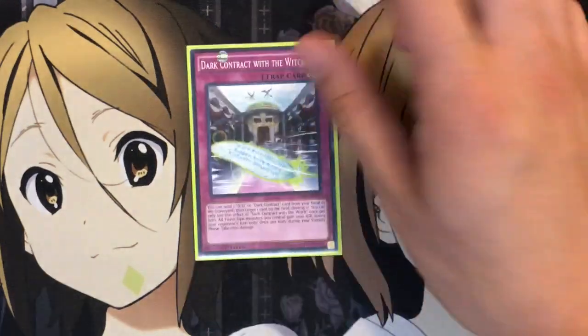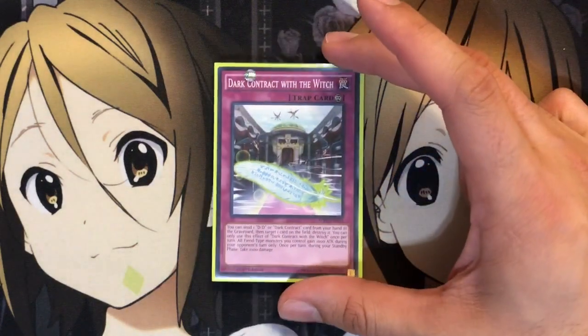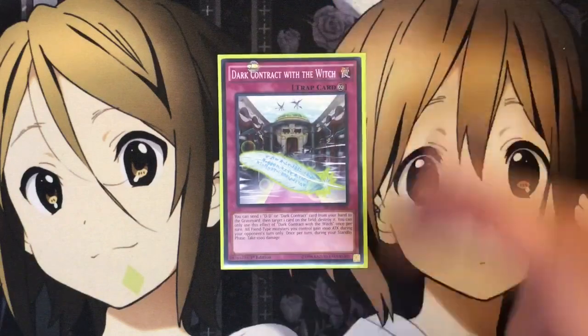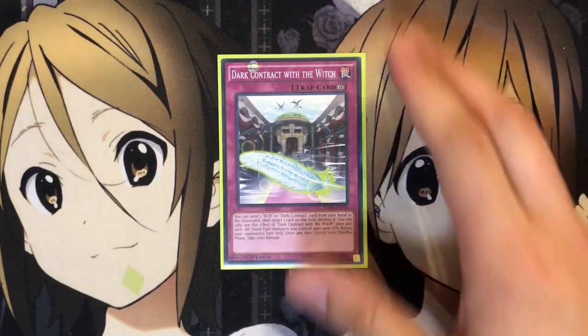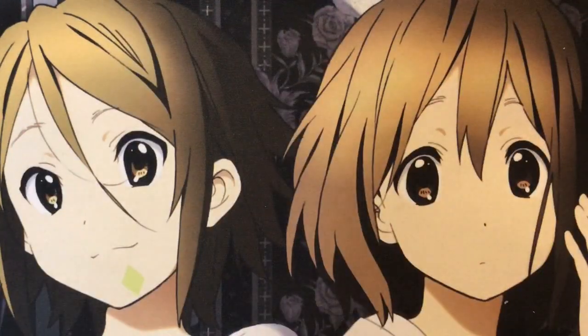The one trap I run is Dark Contract with the Witch. It's just a good card where you can send one DD or Dark Contract card from your hand to the graveyard, then target one card on the field and destroy it. You can only use this effect of Dark Contract once per turn. Comparing it to Pendulum Graph in pendulum magicians — you can destroy those cards and not have to worry too much about some of the big cards coming out. It's kind of that shield you have during your opponent's turn when you don't have big monsters to rely on.